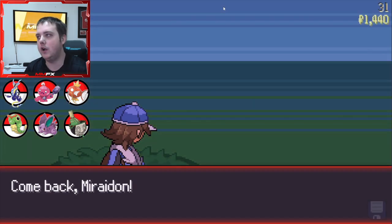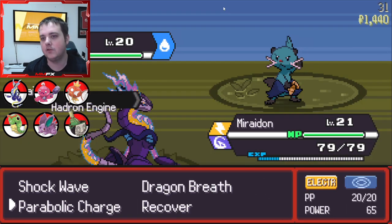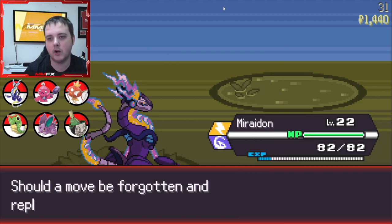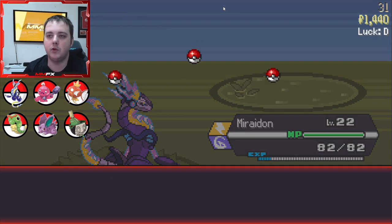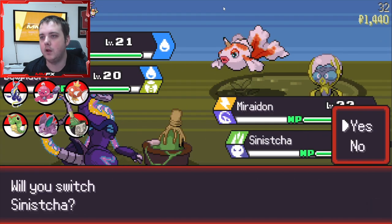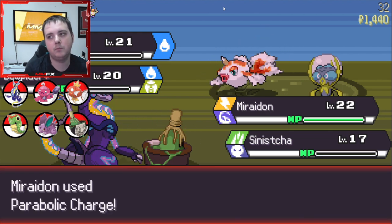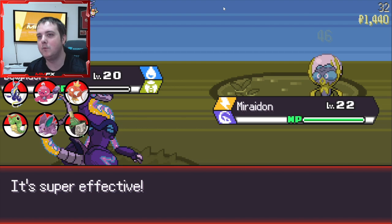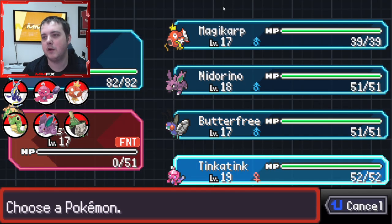Hopefully you guys are enjoying the layout change - I apologize for covering some of the HP. It's just nice to have the team visible so if you join the video late you can see what Pokémon we have. Power Bullet, Charge - we actually killed our own one! I didn't think as it's grass type it would do that much damage but we killed everything. Maybe that was a bad move.